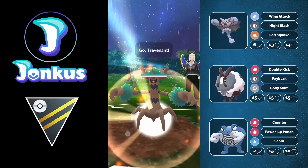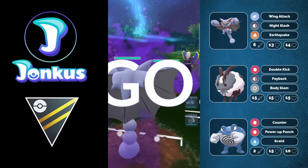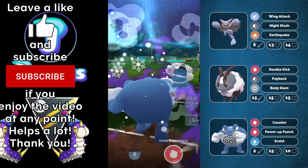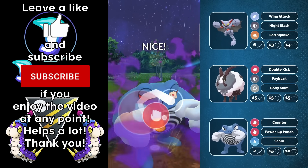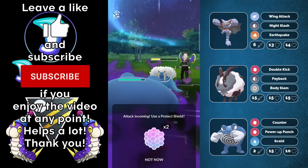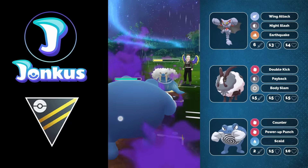Hello and welcome to a new video. Today we're going to take a look at the Shadow XL variant of Polywrath in the Open Ultra League with a very strong team. I actually played a different team before which I really didn't like, so I swapped to this one here with the Shadow Gliscor in the lead and the safe swap of the Dubwool.